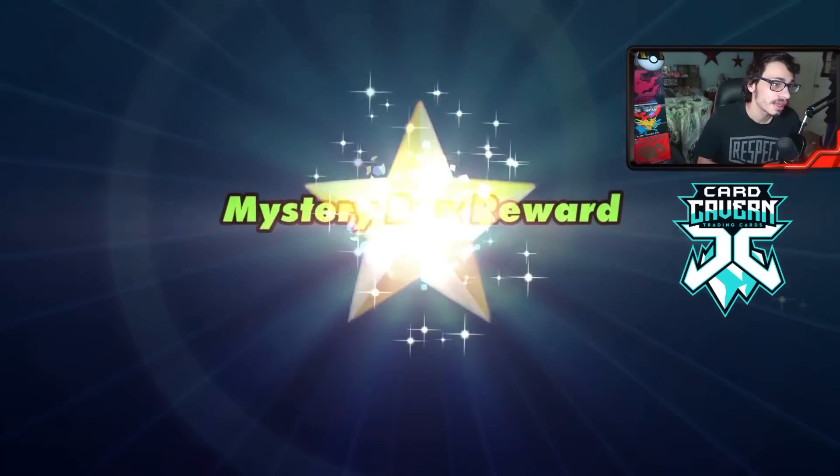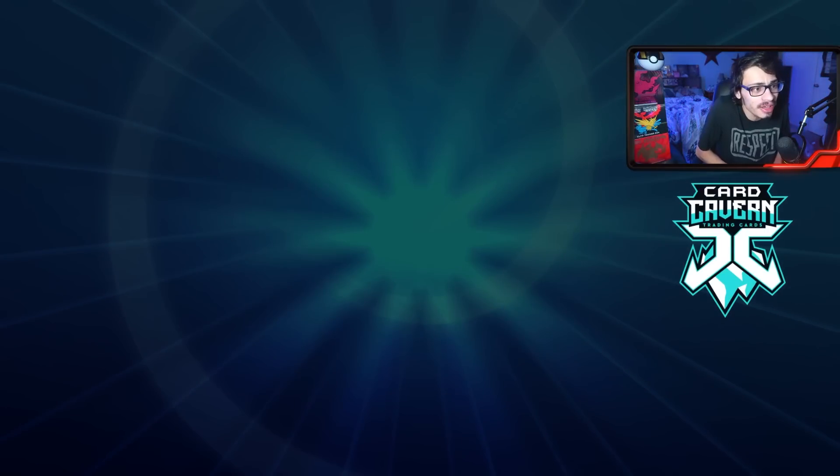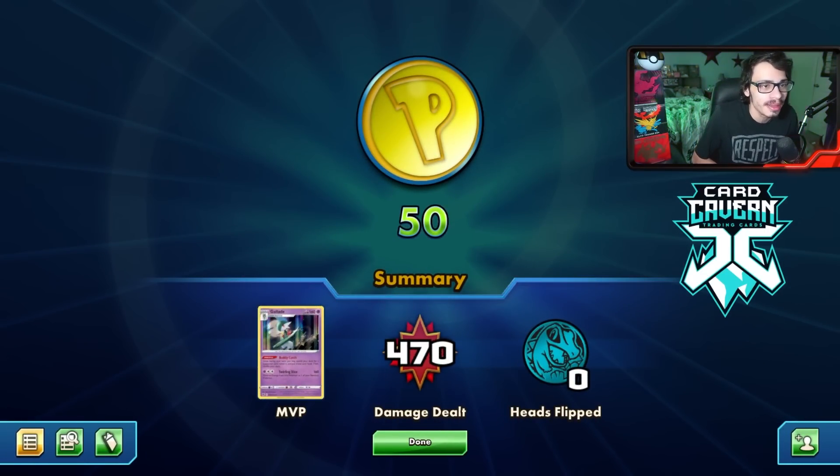That is the Gallade Gardevoir deck in action. Good match against the Rayquaza deck. Path of the Peak did do a lot — it cut off their Azure Pulse. But because of their setup, they really didn't even care about Path. They were still taking knockouts every turn. Despite Path disrupting them, they were still able to get out of there — but we still got them in the end.